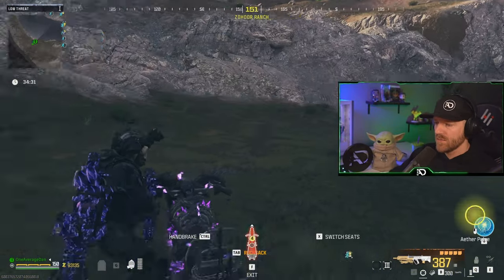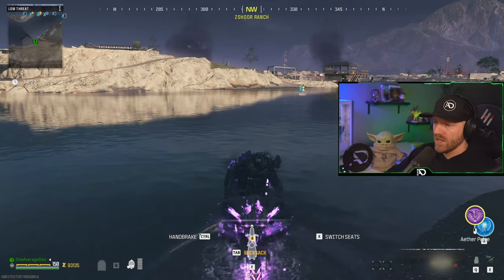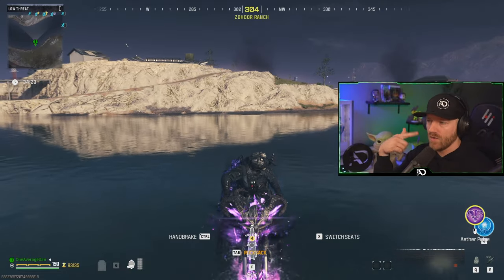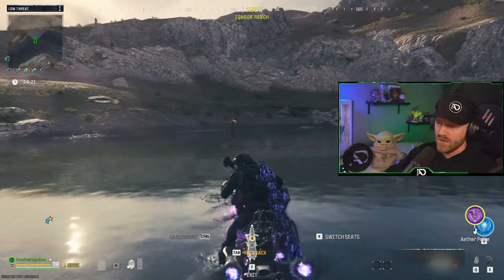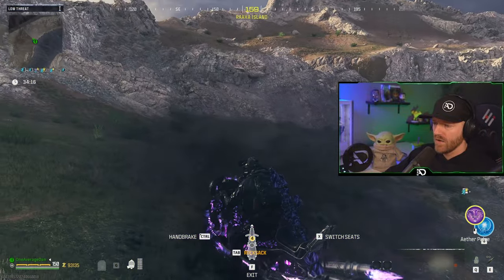I'm going to face the mountain to make it as easy as possible. Back up and test it out. I've noticed you have to get a little bit away from the location for it to work. Otherwise, it'll just keep respawning you on the water, which is not what you want. So once you're far enough away, hop off, hop back on, and you're good. Now you're facing the right way.